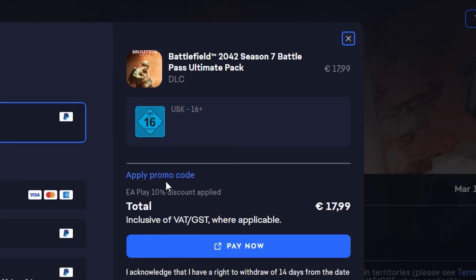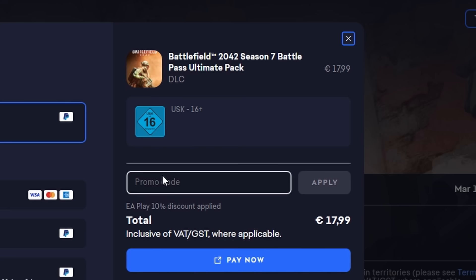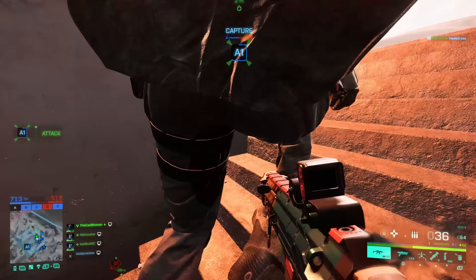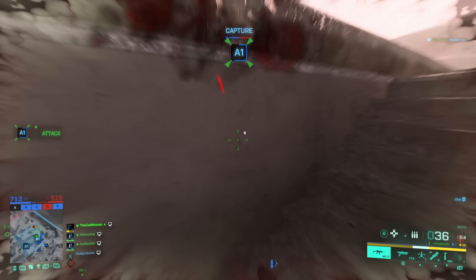If you want to use mine, it's simply Catwoman, but other creators have these codes too so go for the one you prefer. It's only available for the EA App at the moment and only for Battlefield 2042 content, but maybe they'll add it to other platforms or even the in-game store in the future.